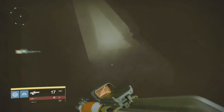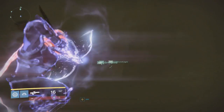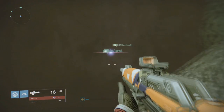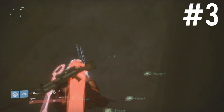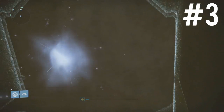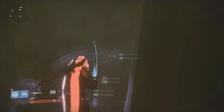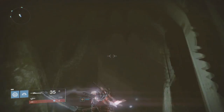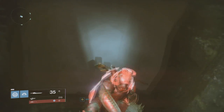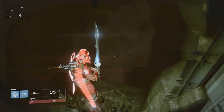How I actually got up to the hole: I jumped on a pillar in the back, and from that pillar I jumped up toward the hole with Bones of Eao on. Once I was about to get into the hole I swung my sword to give me an extra boost and it landed me up there. There might be easier routes, but that's one method. The point is you're going to have to find some route to get up into this hole. The third panel will literally be right down here on the other side of the door.